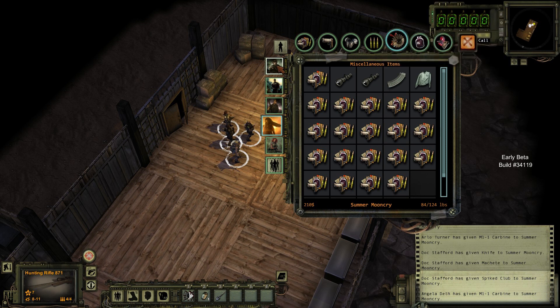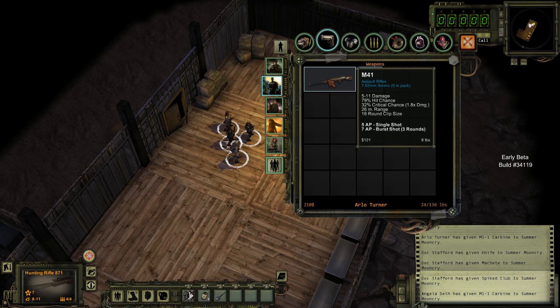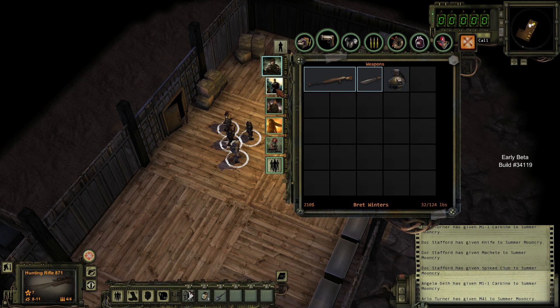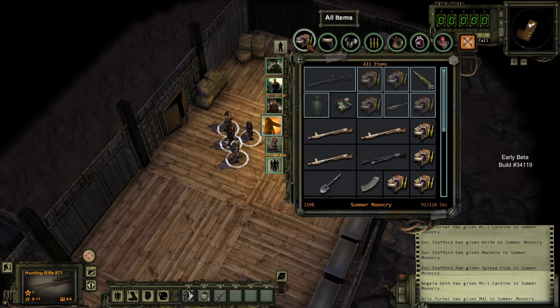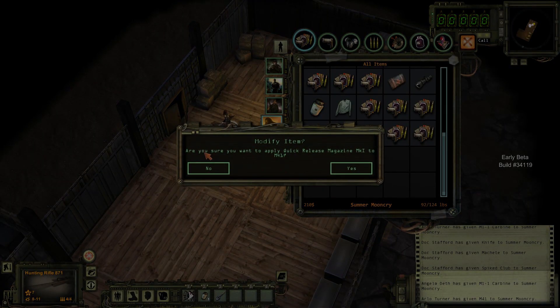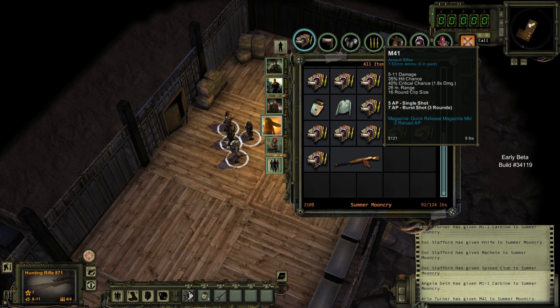I'm going to give weaponsmithing a whirl even though I haven't had much luck with it. I'll try this on Arlo's M41 here. We'll do all items — let's try this quick-release magazine. Right-click to use. Are you sure you want to apply the quick-release magazine to the M41? Yes. And as we can see, magazine quick-release is at the bottom — minus one to reload AP. Very cool. Now can we attach this mid-range scope? We're going to try. Yes. Now it has both. That's really cool.